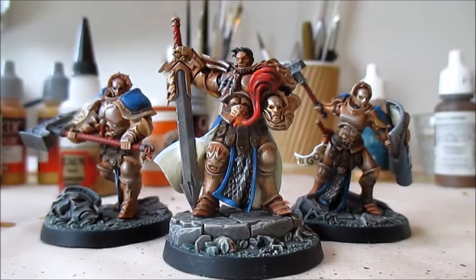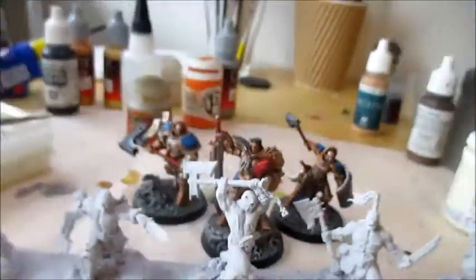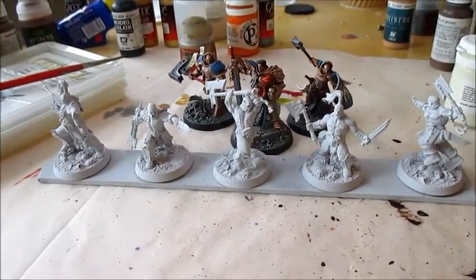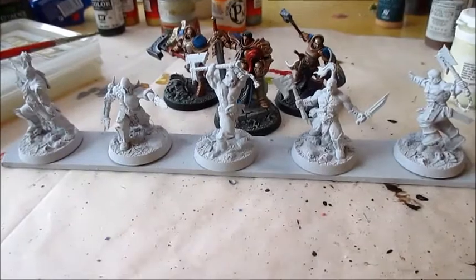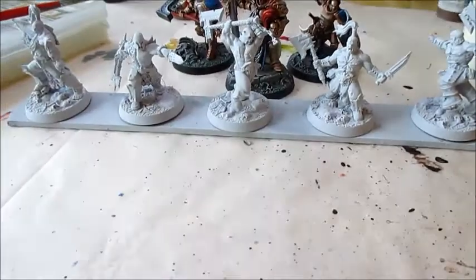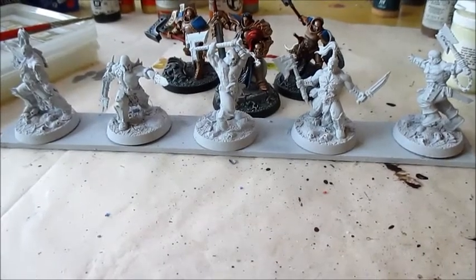And here they are, painted to what I would say is a decent tabletop standard. This is not the fastest way, but perhaps one of the easiest ways to get them on the table. But as I said in the beginning, you can also just plug in the core colors and give them an all-over shade and an all-over dry brush, which is what we're going to do in the next video with the Khorne guys. So tune in for that. Remember to subscribe so you don't miss any tutorials or battle reports — we are going to do a lot of Shadespire content. Check back in soon for when we're painting up these guys in super fast iron style. Take care and bye!